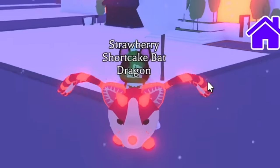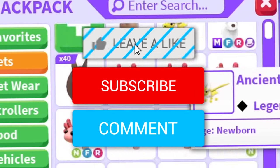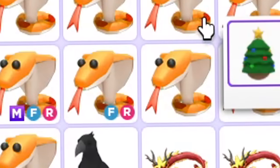We have finally made the mega neon strawberry shortcake bat dragon! Before we trade it, if you want your own mega neon pet, leave a like on the video, hit the subscribe button, and comment down your Roblox username.